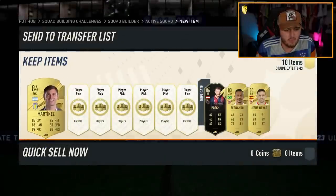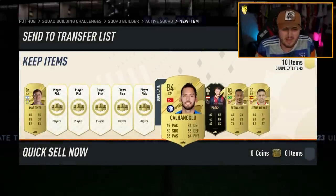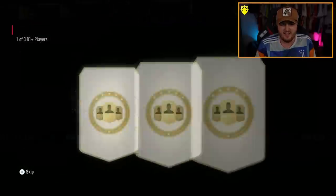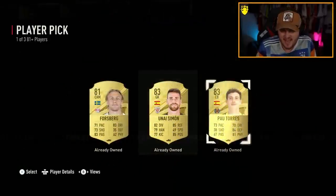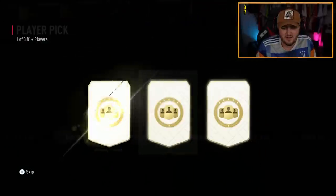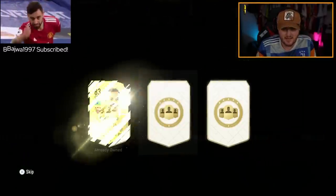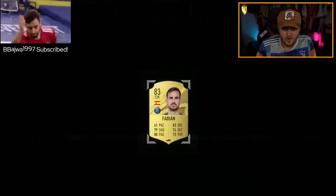Emi Martinez — not bad. With all the new rules on penalties, maybe he's not going to be a good penalty saver anymore. Apparently he's not allowed to put people off at all, which is a bit silly — it's part of the game. That being said, these are terrible. Where are the big trophy titans?